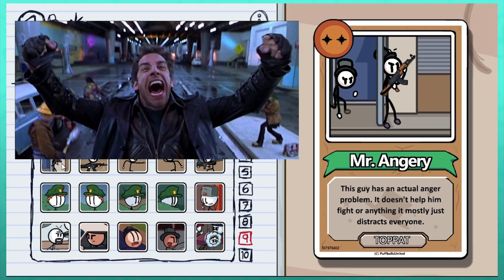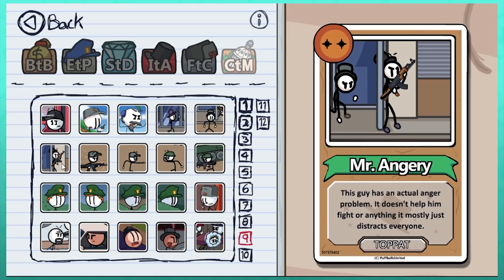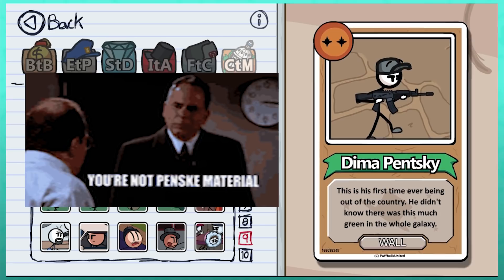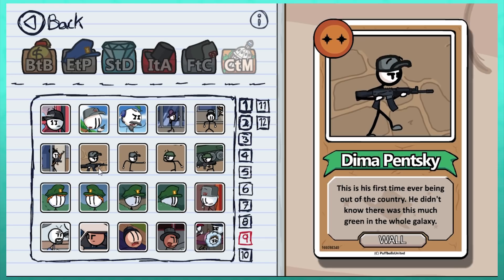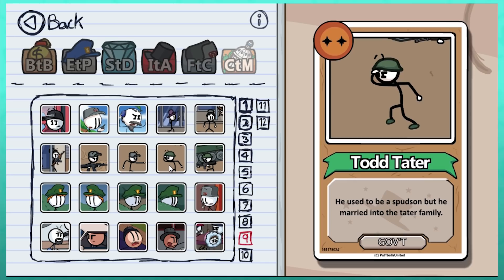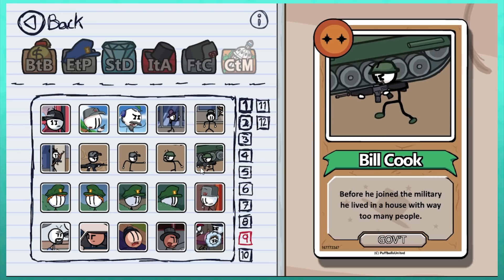Mr. Angery is potentially a reference to Mr. Furious, Ben Stiller's character in Mystery Men — though I might be the only person on the planet who likes that movie. Based on other recurring references, I'm surprised Puff didn't go for the classic Newgrounds Angra spelling. Dima Penske reminded me of Seinfeld's Penske, though it's a different spelling and nothing else really builds on that. 'He didn't know there was this much green in the whole galaxy' is a quote from Rey in The Force Awakens. Formerly Todd Spudson, we have Todd Tater — which on a surname-based form would be Tater Todd. Bill Cook used to live with too many people, presumably playing on the phrase 'too many cooks in the kitchen.'